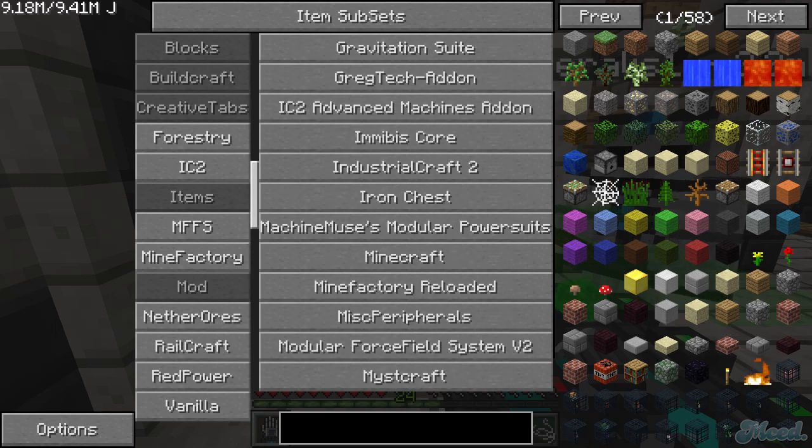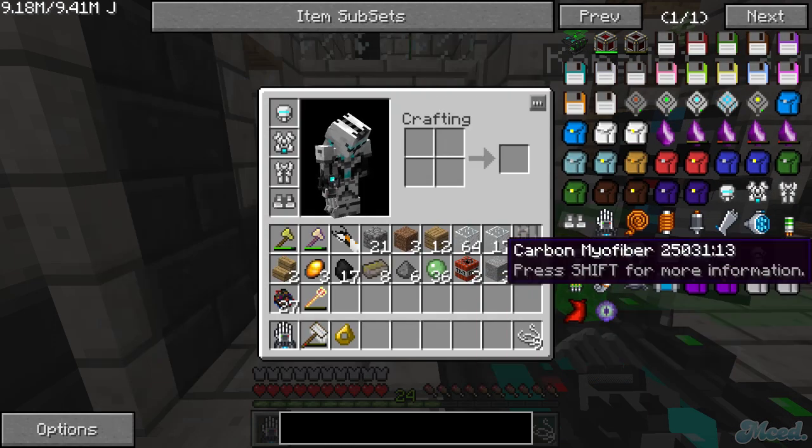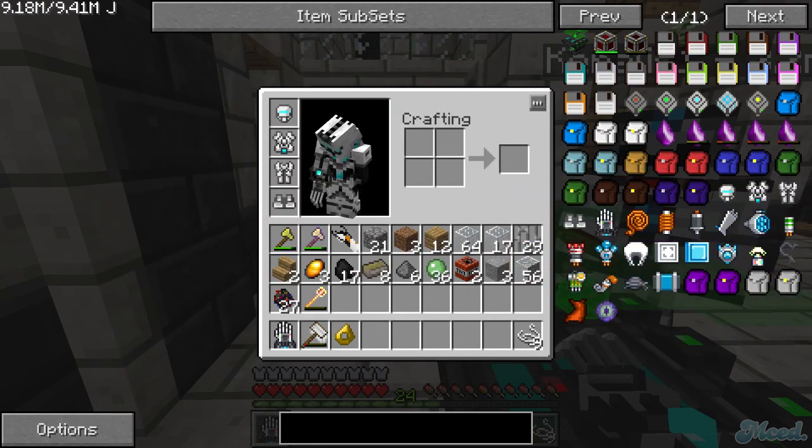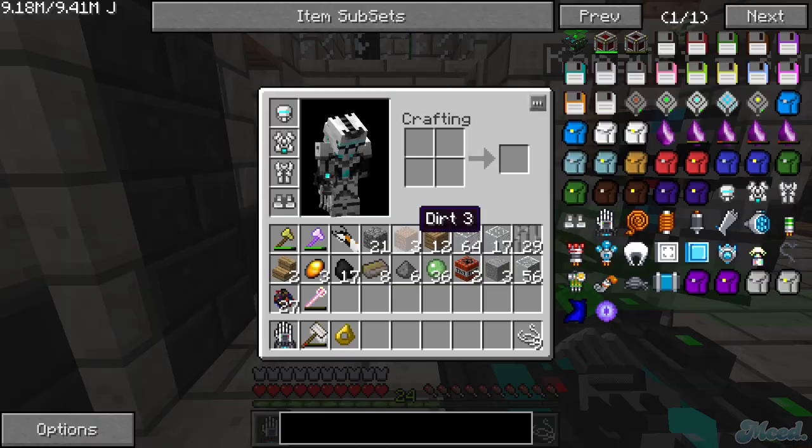Scroll down — it's called Machine Muse Modular Power Suit. You have to have your mouse over the word 'mod' and then you can scroll. Double-click on it and you'll see all the things you need. Modular Power Suit — I got it! Double-click on it, yeah, and it's highlighted so now you can make all the armor.